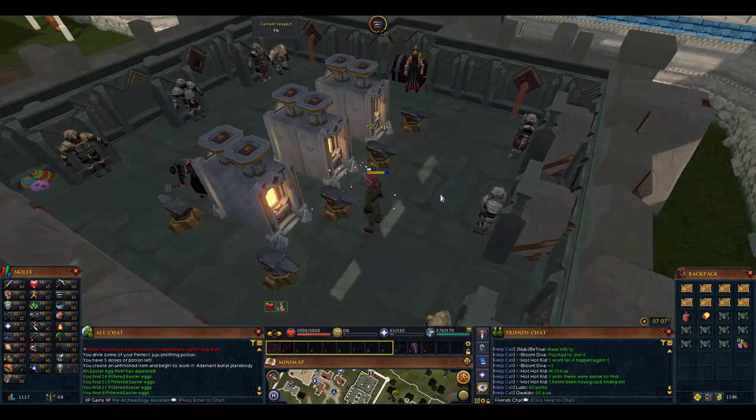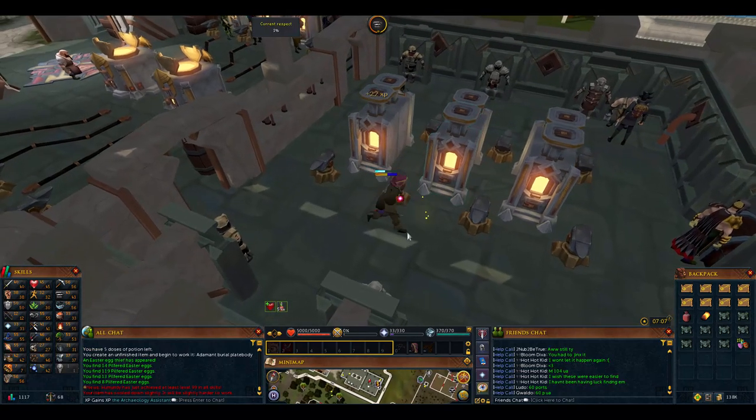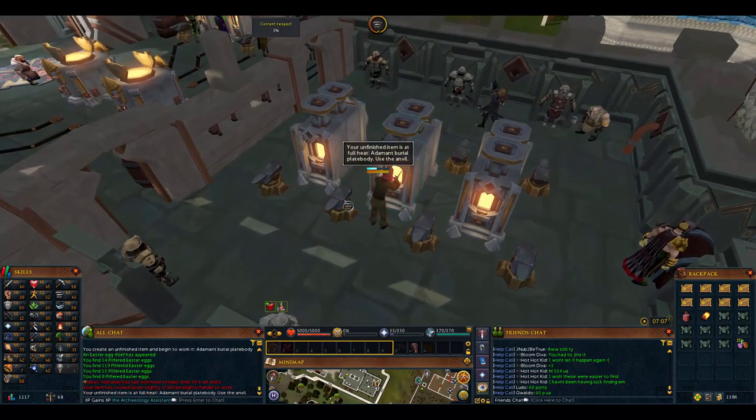Considering it's about the same price and rune plate bodies give around 56 XP - around twice the experience - go to rune plate bodies as soon as you can. We already bought 30 adamant plate bodies so we'll just bury all 30 of them first, then do the other ten rune ones.